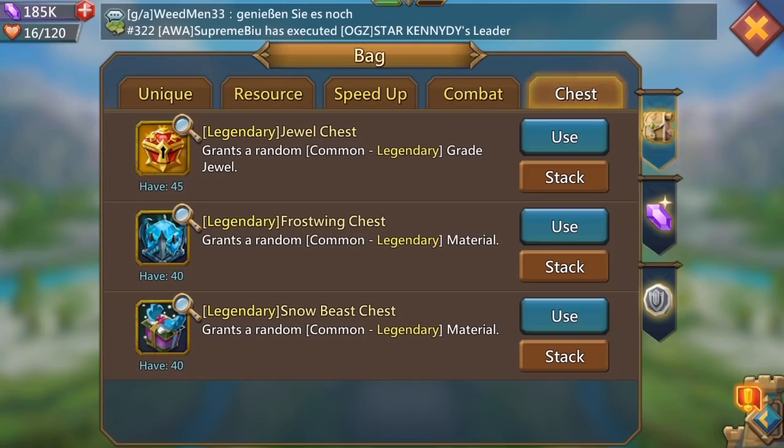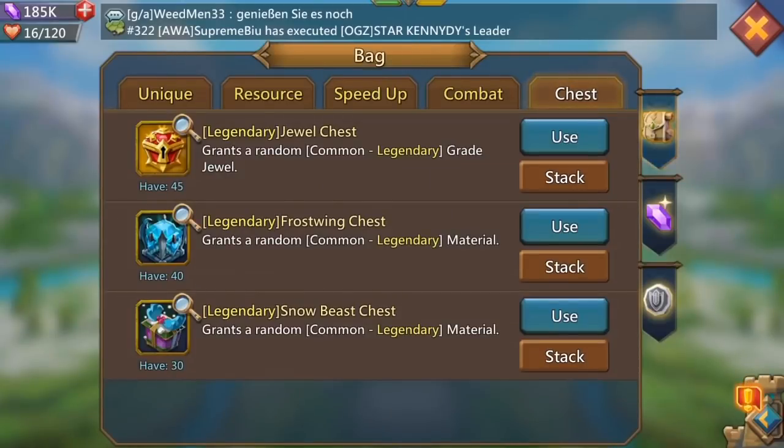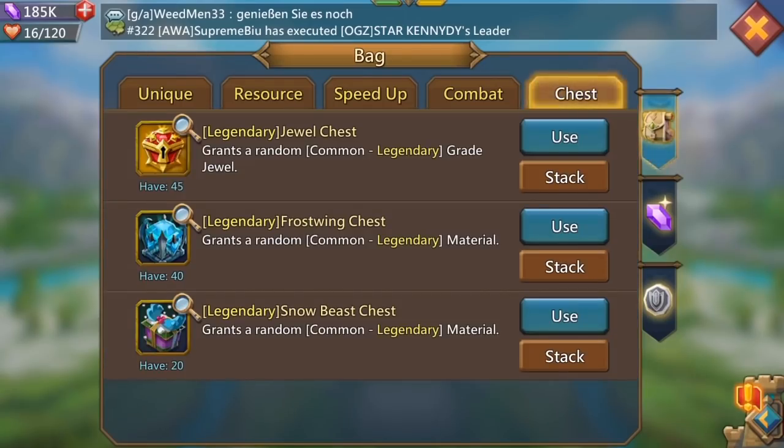Snow Beast chest now. The winter mitts could be something I look at later on down the line if I can get some good bell drops - it's not something I'm really focusing on, it's going to be a case of if the luck comes my way. With the first 10 chests it certainly isn't. Another 10 and a green uncommon festive bell - pretty cool. Keep going, another 10.